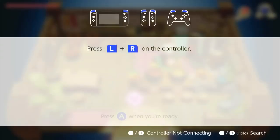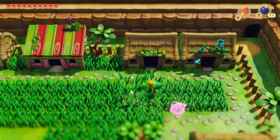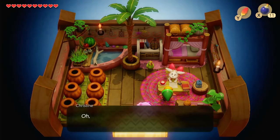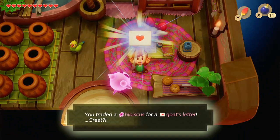I remember — oh, got to reset my controller. All kinds of problems today in this episode. Let's get a little rupee action. Remember, it's not this person. Got to go to the right house, Shadow. Head over here. Speak to this young lady. For delivering the hibiscus, we get a letter.